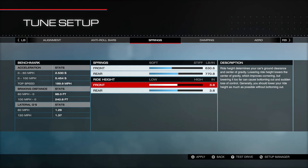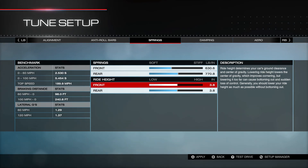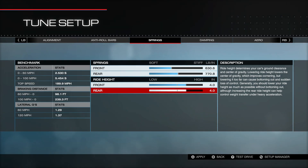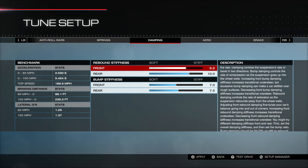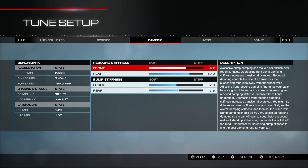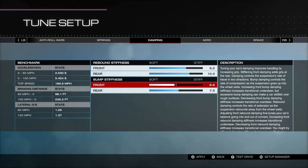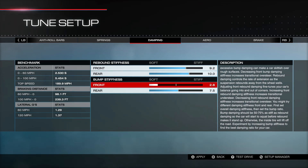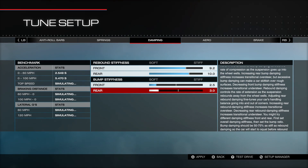Ride height is 3.8 front and 3.8 rear. I raced multiplayer on Sebring and coming across the bumps on that last turn it sent me skidding a couple of times, so I'm going to bump the ride height up a little more — I think up to 4.0 shouldn't have any negative effects with the full aero on there. For dampers, I have rebound stiffness at 9.2 and 10.0. I actually forgot to drop the bump stiffness — currently at 70 and 75 — and I'd recommend dropping those.